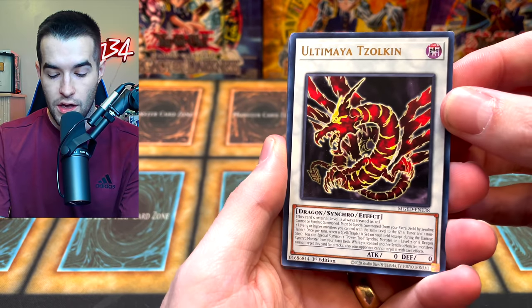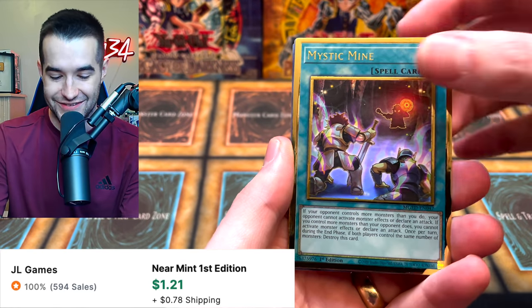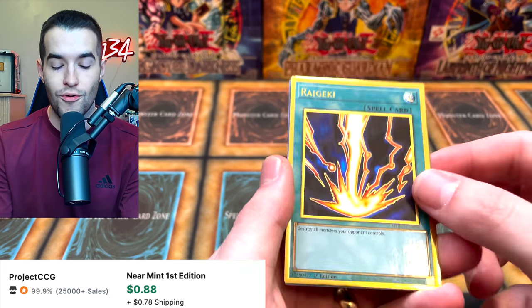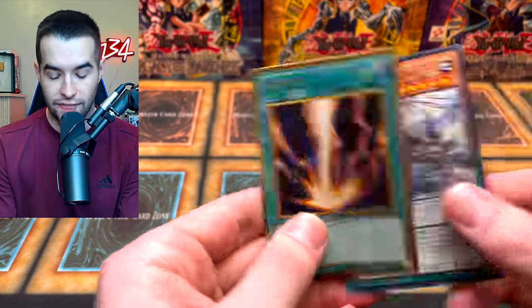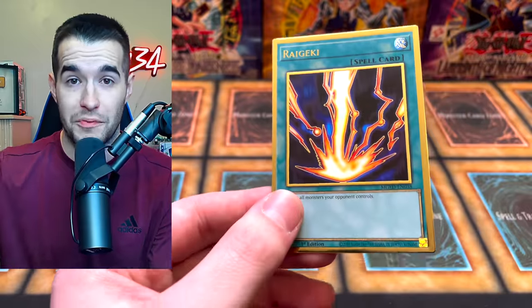Next pack. We got the Ultimaya — we got a Mystic Mine, oh man. Numeron Calling, Eldorado, Rageck — you were pulling a lot of cool old school cards — and then a Zephyr Nui. Very nice. So this card looks absolutely amazing in the gold. This might be one of the best prints. I'm liking this opening so far.